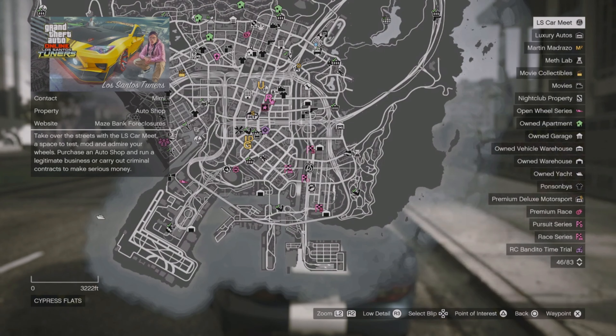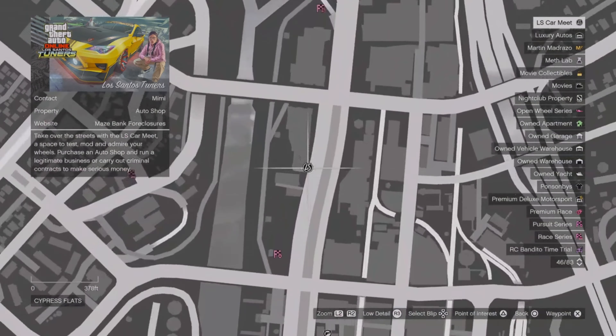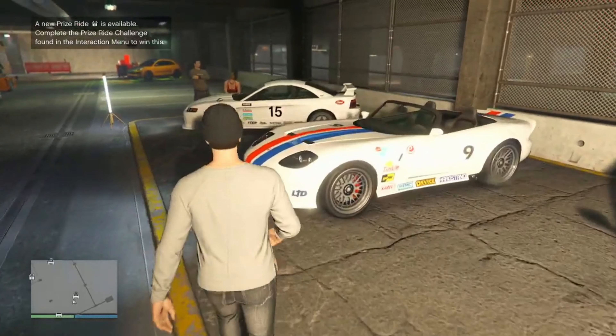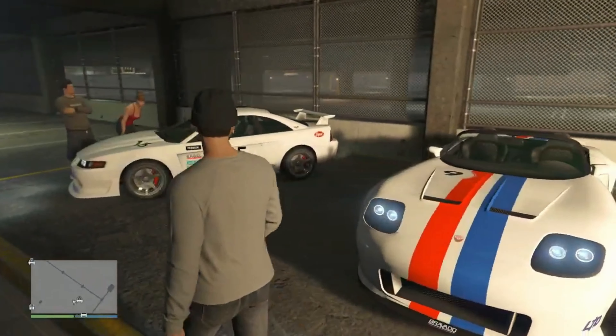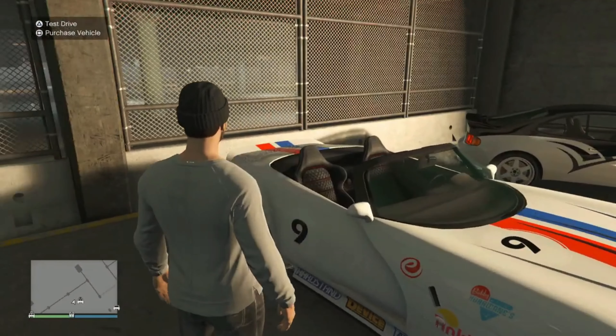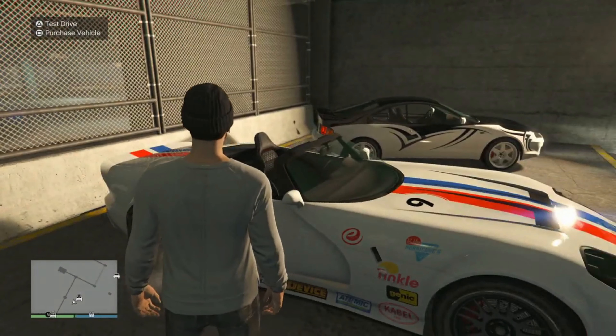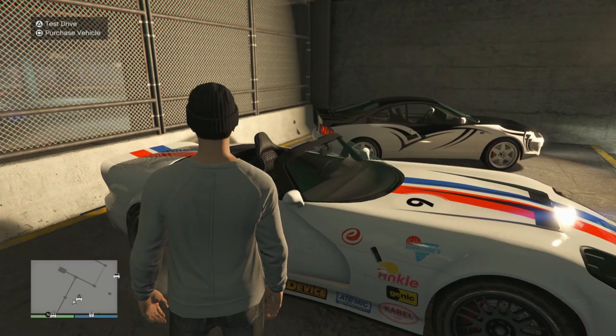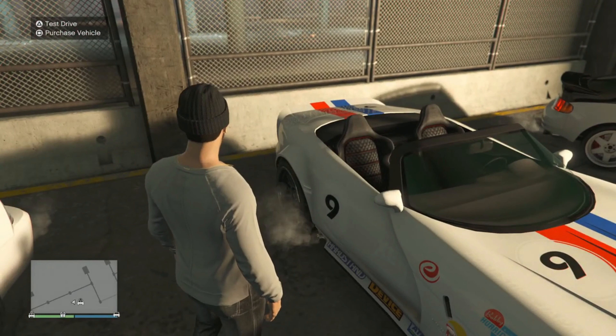The first livery can be acquired by heading over to the LS Car Meet and purchasing one of the test rides, the Bravado Banshee, which has the Weekend Racer livery applied to it. This livery was given out in the past, one of the weeks in November of 2021. So you might already have it, but if not, you can purchase this test ride and you will have the livery applied to it.